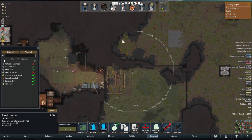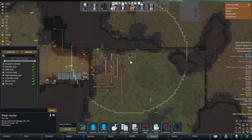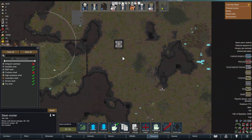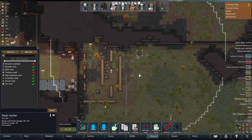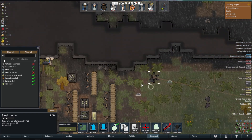You can also see the range that a mortar cannot shoot within. Unlike turrets which are short range, mortars are generally very long range attacks. That is how you build and use mortars in RimWorld.